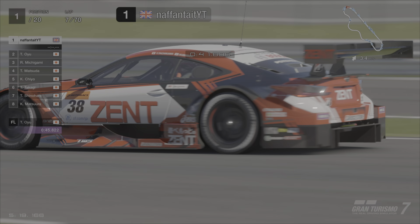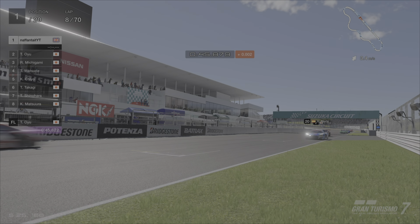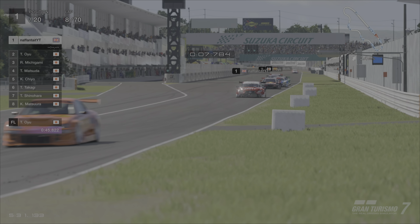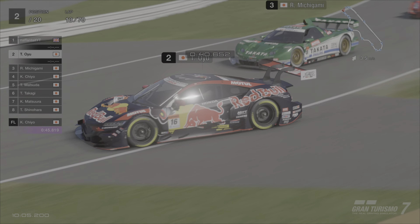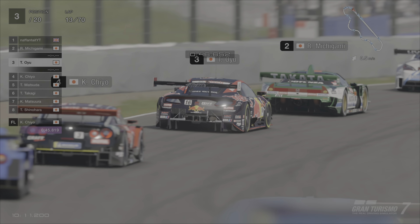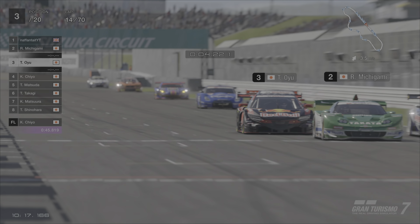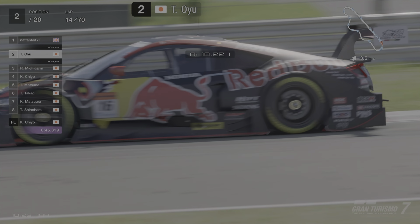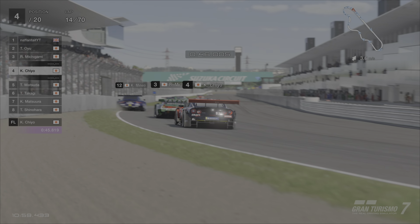On lap 7 the lapping starts - there's a GT300 Audi sitting around at the back, possibly after an accident. The majority of the cars get through cleanly but there are a few accidents when it comes to lapping. On lap 13 the Red Bull NSX slips while behind traffic and gets overtaken by the Takata Dome NSX. The Red Bull NSX fights back and makes another move between both NSXs - this kind of back and forth happened quite often in the first stages of the race.